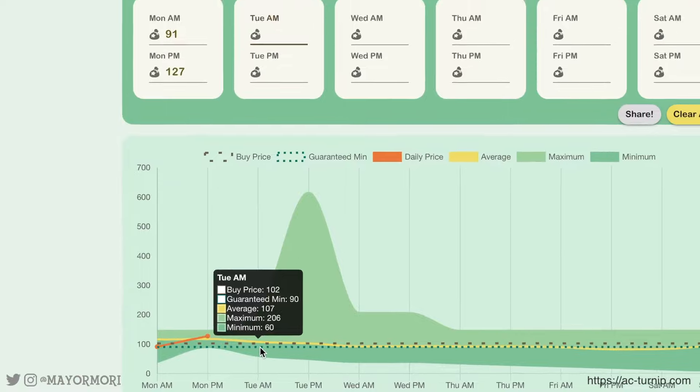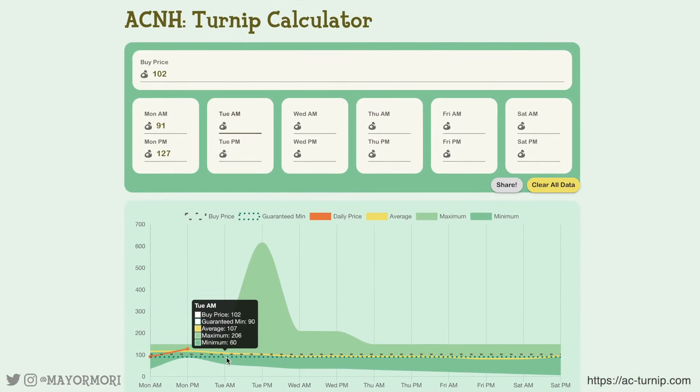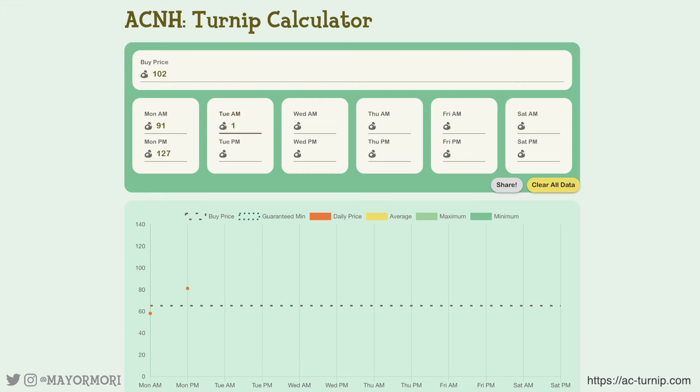Based on Monday's input, it's predicting Tuesday will have a maximum of 206 but a minimum of 60 with an average of 107. So we know Tuesday is looking very good and if we wanted to sell turnips quickly that could be the day to do it. Tuesday AM turned out to be 169, which is much higher than our base price of 102 and the graph correctly predicted it as 169 is between 60 and 206. Let's put 169 in and see the effects on future prices.